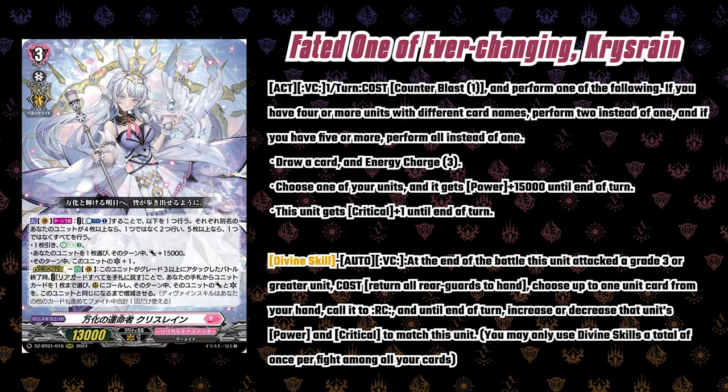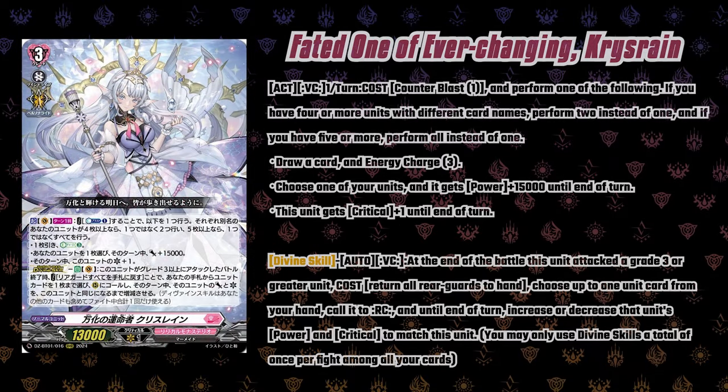Chris Rain's first skill: Act, once per turn — perform one of the following. If you have four or more units with different card names, perform two instead. If you have five or more, perform all instead. Right off the bat you can draw, energy charge three for Counterblast one. If you have four or more units of different names, choose one of your units and it gets 15k. If you have five or more, Chris Rain gets an extra critical on top of that.